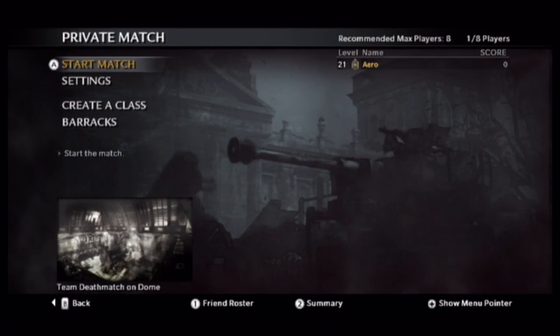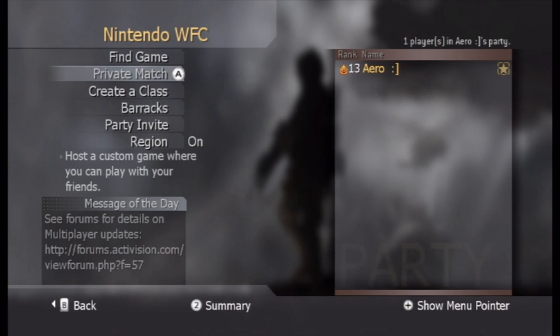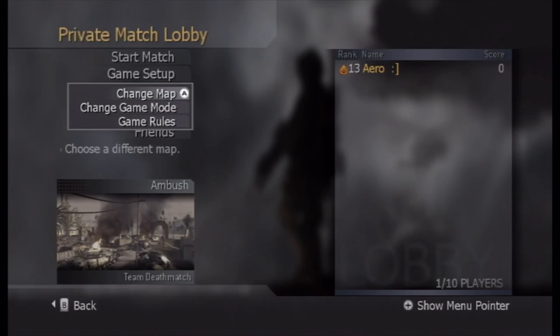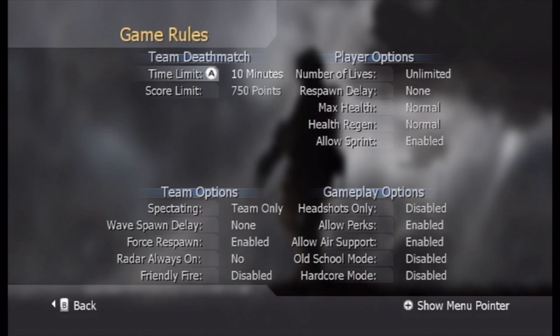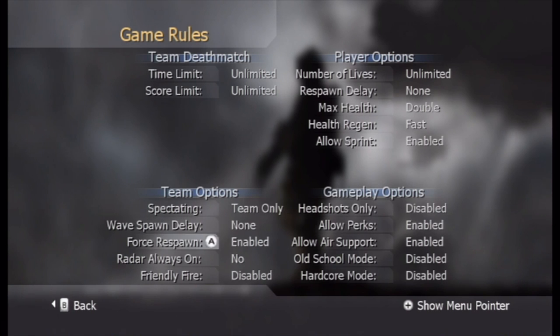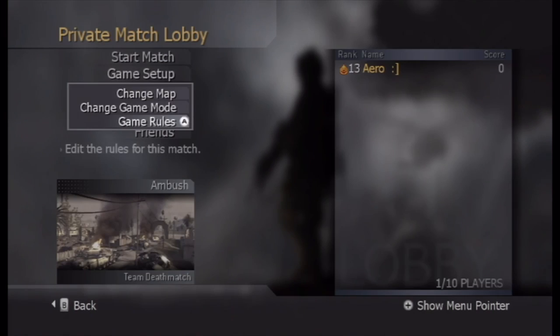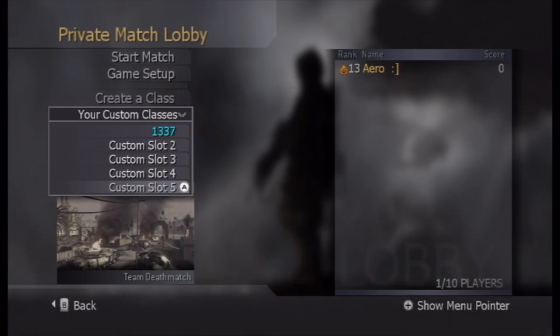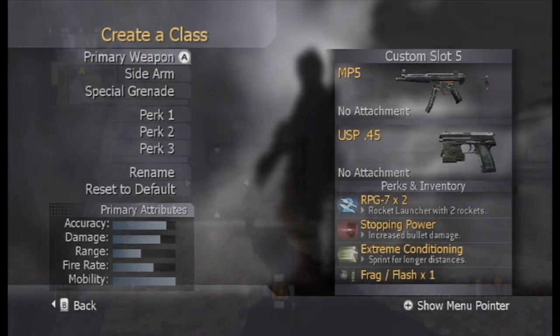Now we're going to head over to Call of Duty Modern Warfare. We're going to do the same exact thing — I just want to show you how it's set up on this game as well. Set up for Ambush, TDM, unlimited time, unlimited score, max health double, fast regeneration, and radar always on. For the classes you're going to make a class with C4s and another class with RPGs.